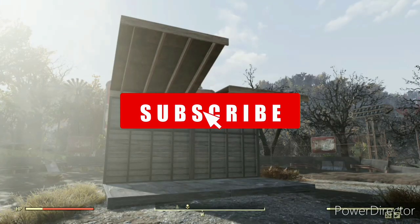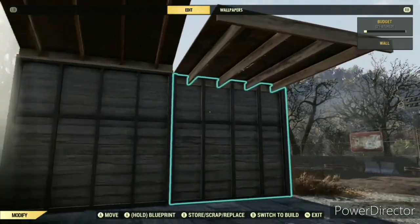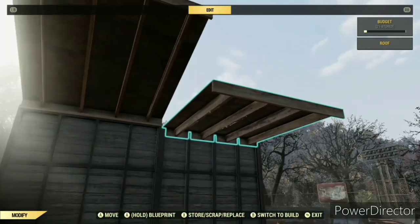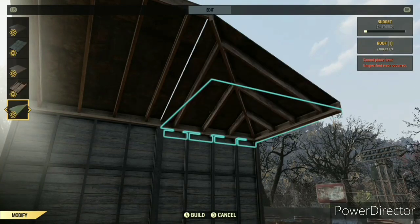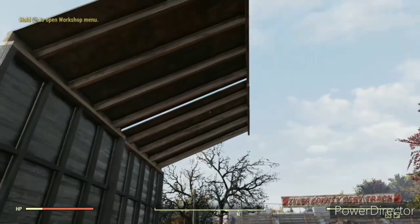Hello everybody, Nomad Games here and welcome back to another Fallout 76 building tutorial. Today I've got a useful bit of information regarding roof pieces and how they can be used to remedy the lack of smooth sloped roofs in the Halloween and upcoming Mistress of Mysteries roof sets.